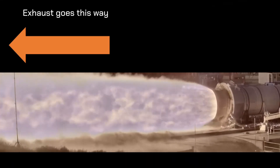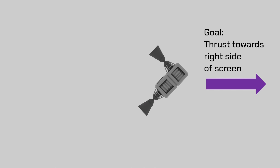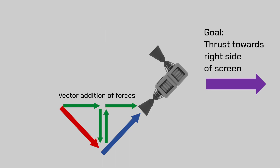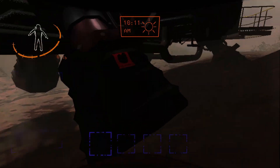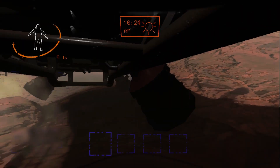Let's start with a quick overview of force vectors. Rocket engines produce thrust by creating an equal and opposite force to the hot gases being exhausted through the nozzle. This thrust does not necessarily need to be in the direction you want to go. To produce thrust in a particular direction, you can use a resultant force composed of other forces. The components of multiple forces acting in the same direction can be added together to produce a larger force.